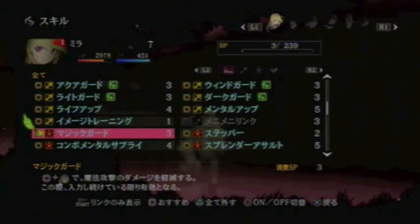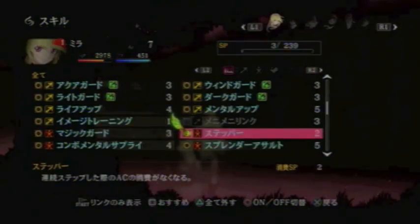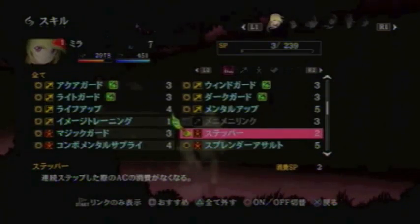Now these are action skills — skills that actually allow you to do things. First one is Magic Guard, pretty useful for guarding against magic. Hit Square and down on the left stick, and you will be guarding against Magic. Next is Stepper, which makes it so it doesn't consume any AC to consecutively backstep. You can continuously backstep without it costing you any AC, because normally it does.